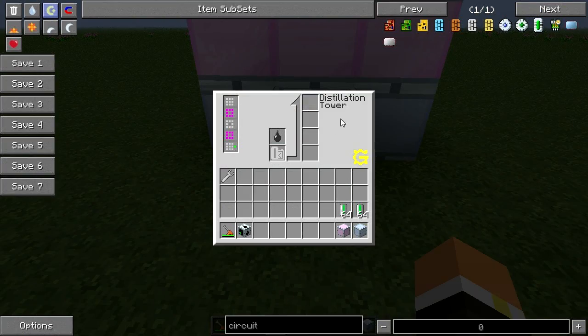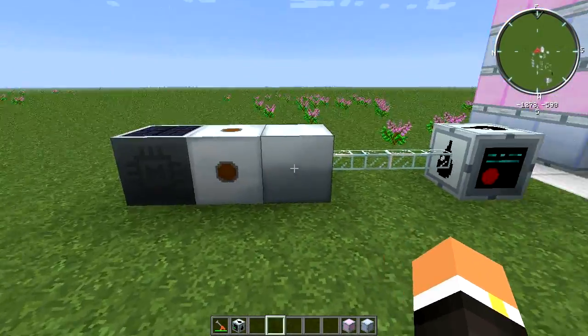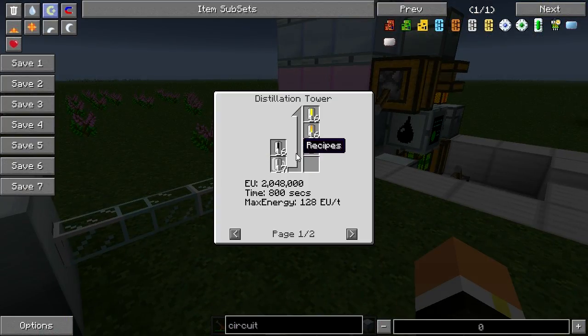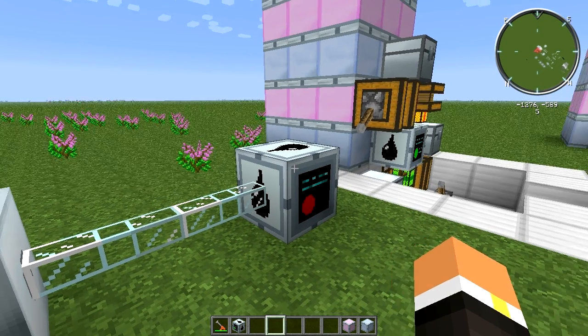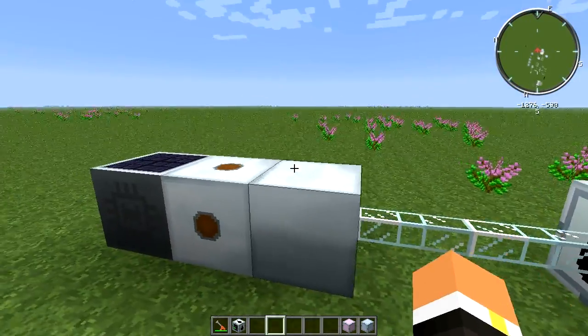Once you place down the distillation tower, the light turns green and you won't see the incomplete machine casing message anymore. Powering it is pretty simple — it takes 128 EU per tick. The oil recipe takes 128 EU per tick while the biomass recipe takes 32 EU per tick. If you're supplying 128 EU per tick for the biomass recipe it won't blow up — it'll just cap at 32 EU per tick during that cycle.